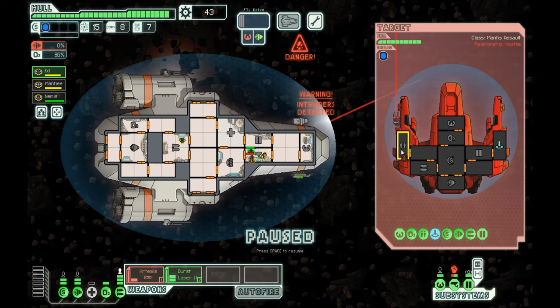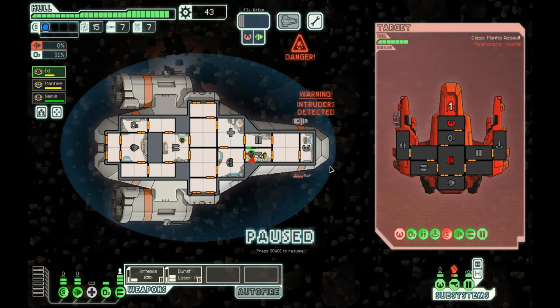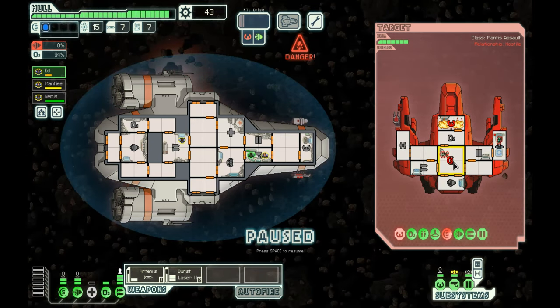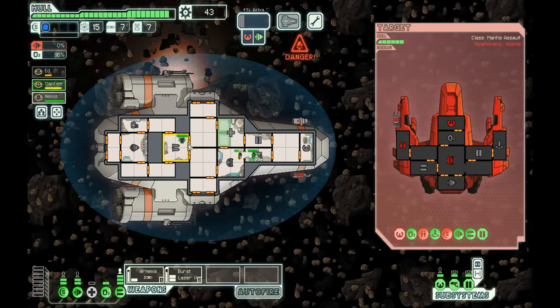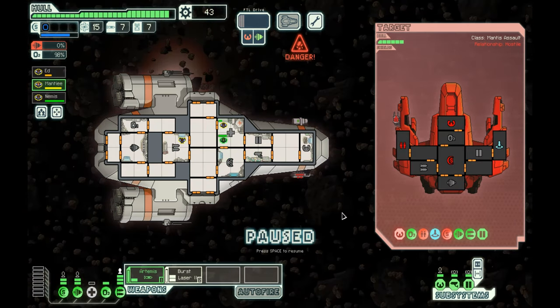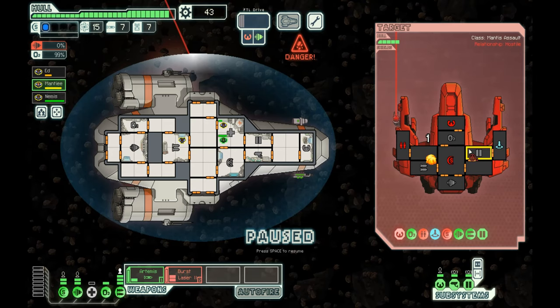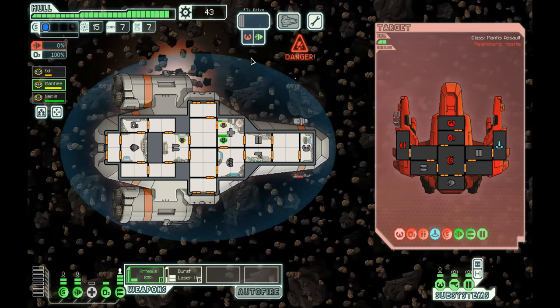They have a clone bay, so if I kill people they'll just get recloned. We just wrecked their shields and an asteroid hit them — that feels really good. The asteroids are just crushing them! That's one of the clutch plays, boys and girls — just take out their shields in an asteroid field and the asteroid field will do the rest of the work. Hey, do you guys like oxygen? Me neither — we are so BM.